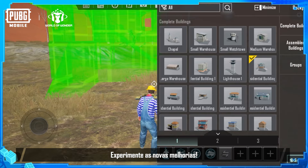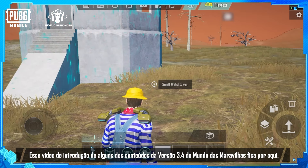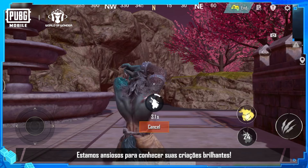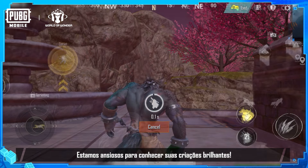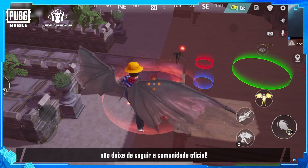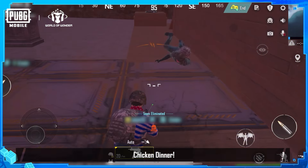Experience the latest improvements for yourself. That's a wrap for this introduction to some of the World of Wonder version 3.4 content. We look forward to seeing all your brilliant creations in-game. For more new version updates, be sure to follow the official community. Winner winner, chicken dinner. See you next time.